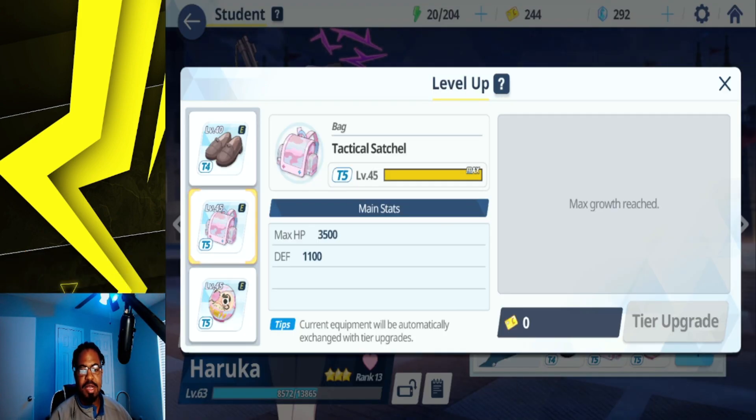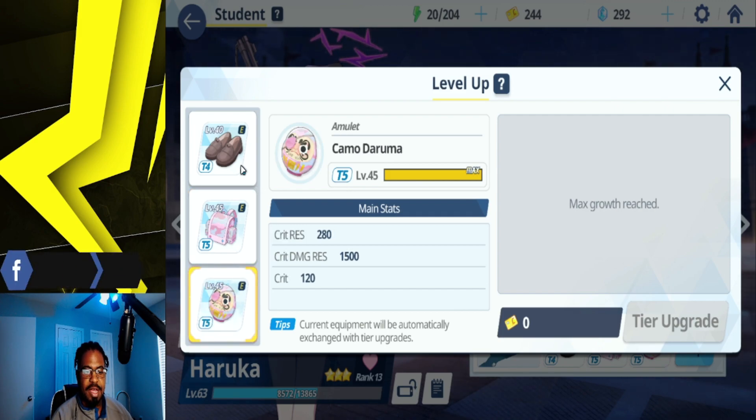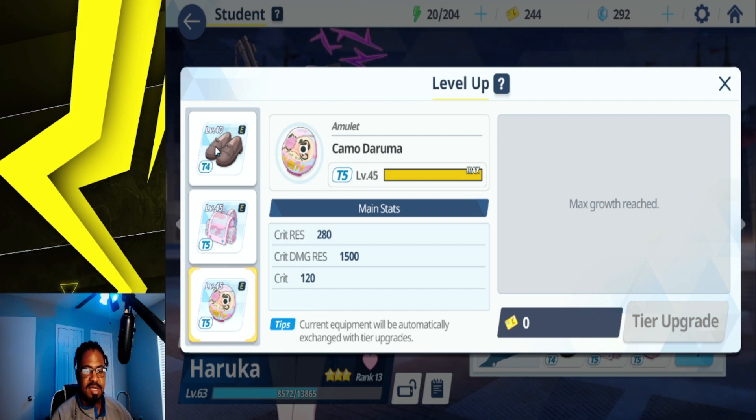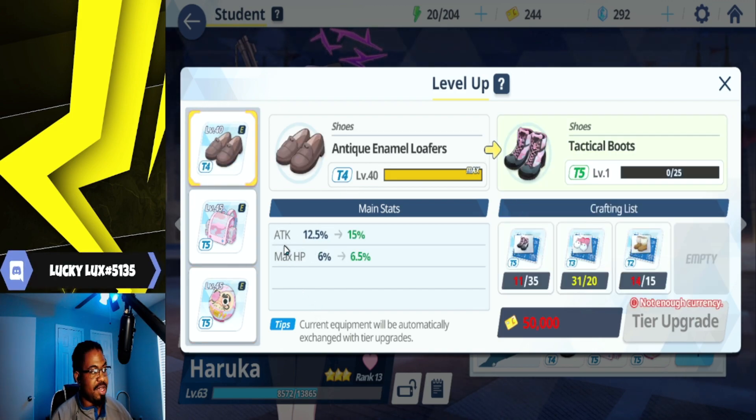When leveling up Haruka's equipment, you want to go for the bag first, then the amulet, then the shoes. The bag is obviously for defense and max HP, the amulet obviously for the crit resistance, and then the shoes for extra attack and HP, which helps with the EX skill.